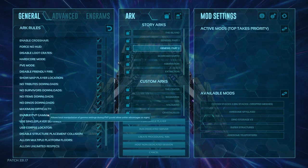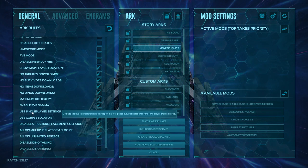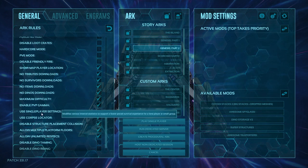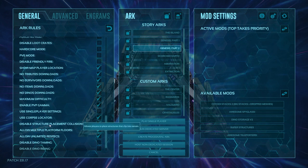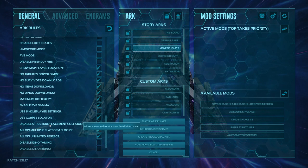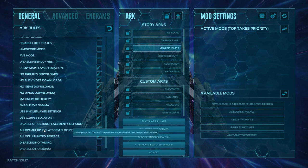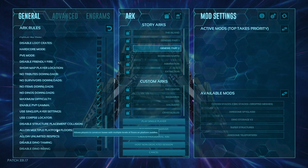Allow PVP gamma — that lets you type slash gamma 5 or whatever so you can see better at night. Use single player settings changes stats based on how many people are in the game — better or worse dinos, harvesting rates, higher numbers, all kinds of things. Corpse locator gives you a green beam where your body is if you die. Disable structure placement collision means you can place foundations and walls into the terrain itself — without this on, if you try to place next to a rock it won't let you.